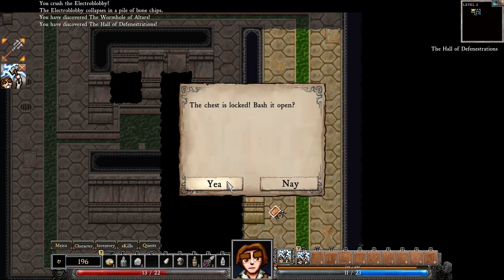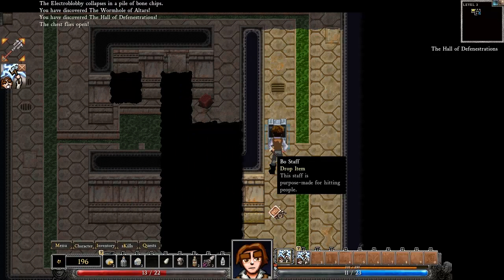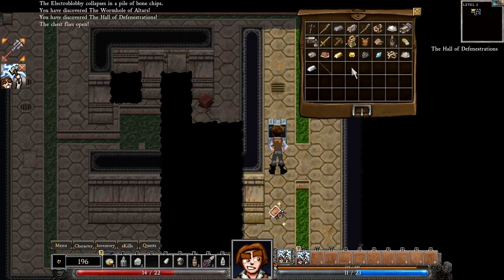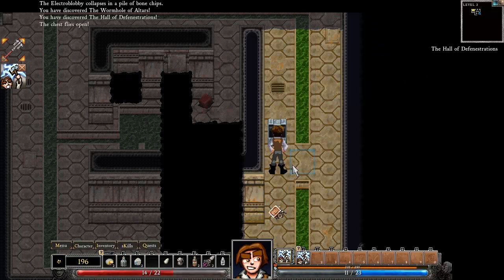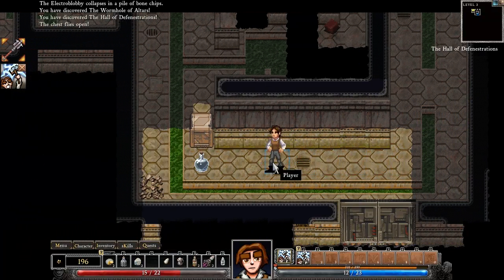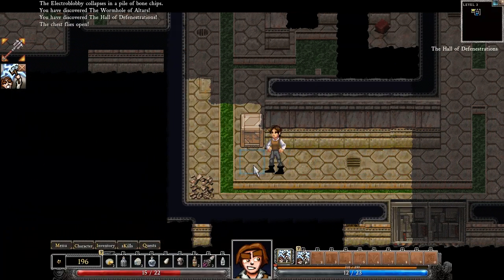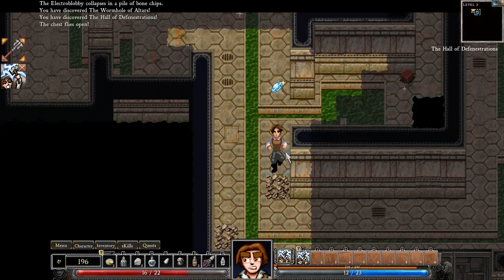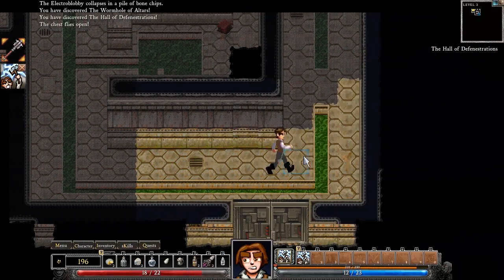This chest is locked — bash it open! Bow staff. I'm not very proficient in staves, but I'll take it anyway. Pressure plate — now if I was a rogue, or even if I'm not, I'm sure I can create traps. You can create traps and drop them to harm enemies, depending on the type of trap.